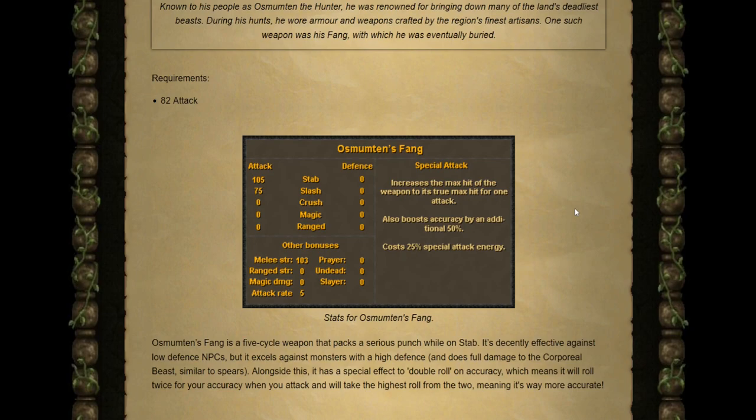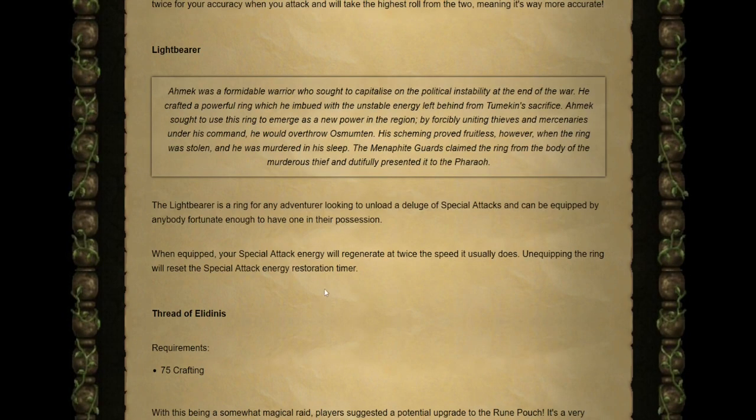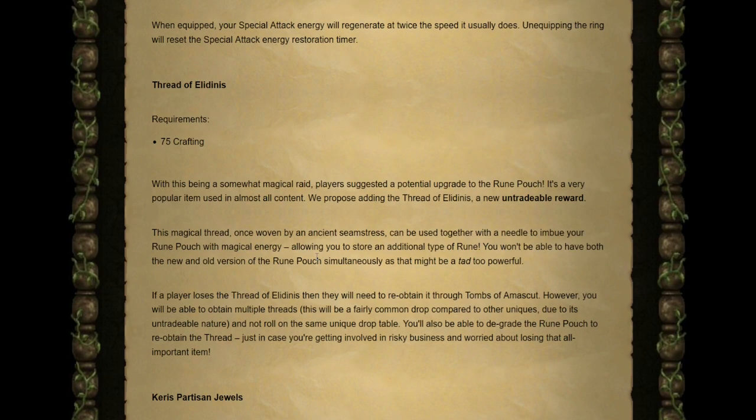Next is the Osmumten's Fang, requiring 82 Attack — a brand new 5-cycle stab weapon. It's decent against low-defense NPCs but excels against monsters with high defense, and it does full damage to Corporeal Beast similar to spears. Then we have the Lightbearer, a brand new ring that doubles the rate at which your special attack energy regenerates. And there's the Thread of Elidinis, one of the untradeable rewards requiring 75 Crafting. When used with the Rune Pouch, it adds an additional rune slot — so instead of three different rune types, once upgraded you can store four.